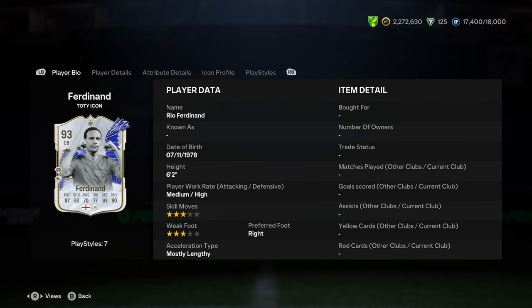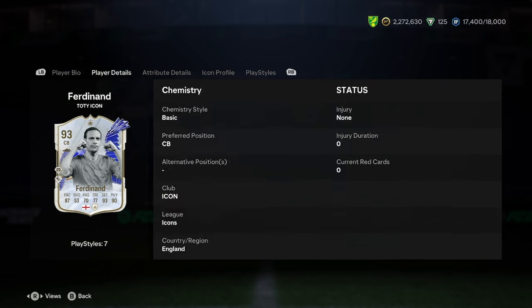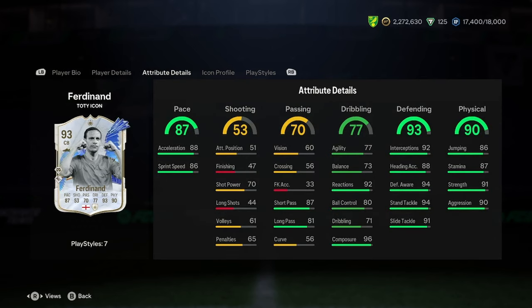3-star weak foot is a bit lower at this stage of the game, I'm not going to lie. You don't really necessarily need it, but you're going to have to play him right centre back 100%, which is a bit of a minus, but that's alright. He's got really good pace though, with the 87 pace. Shooting is just mid, but respectfully he's a centre back, so it doesn't matter too much — but yeah, it is quite bad.